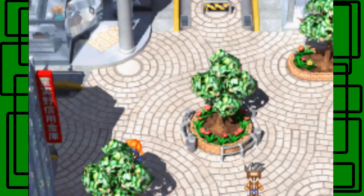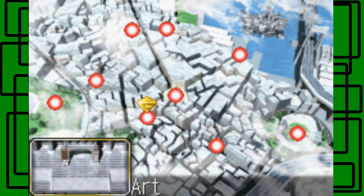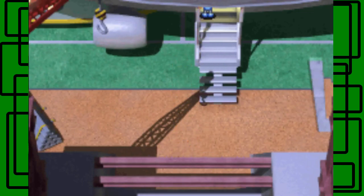Oh my god, that pisses me off. On the map there's a stadium site I can get. I just wasn't getting enough wind types drawn. I can't believe I lost even with wind types on my side.